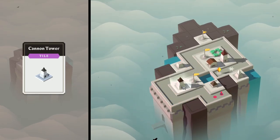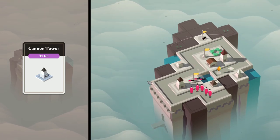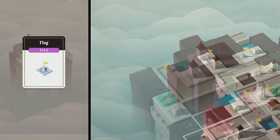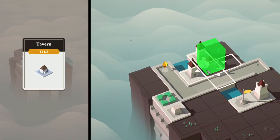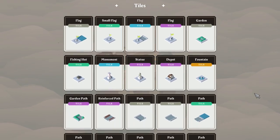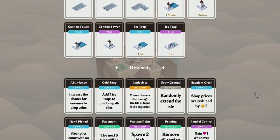Towers are the backbone of your defenses and must be placed at strategic locations. Flags expand the ground, which gives you more space to build, and taverns boost the attack speed of all adjacent archery towers. This is just a small selection of what's in the game, as there are over 50 different tiles for you to unlock.